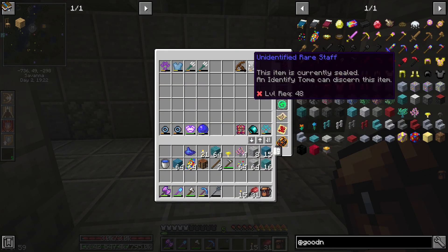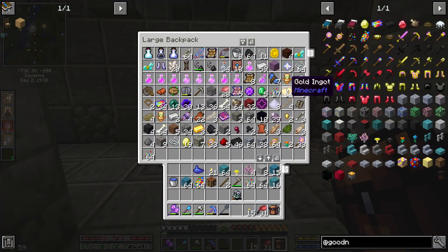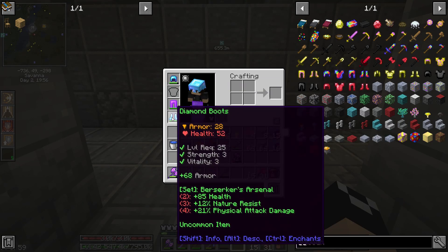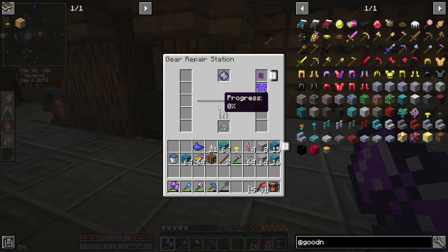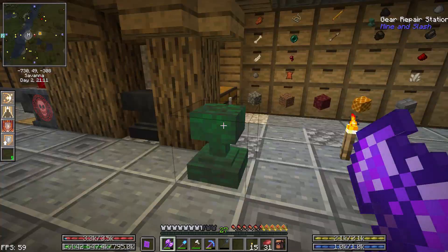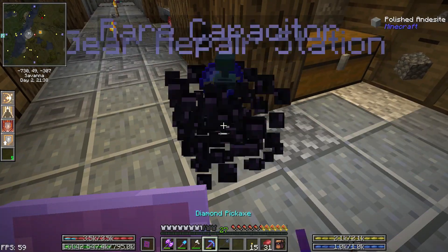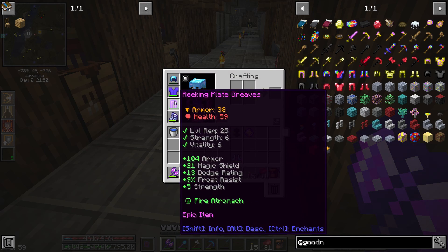In our crates: tridents, and we got unidentified unique plate boots for level 42. They have 13 health, 19 nature resist, pretty decent armor and health — a big jump over our level 25 boots. That's actually going to be a huge jump in armor. I don't know why the furnace doesn't use up all the fuel; you have to keep recycling it. But we're close enough — goodbye to our old diamond boots.